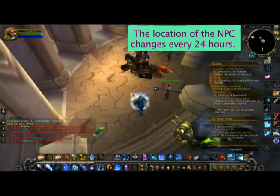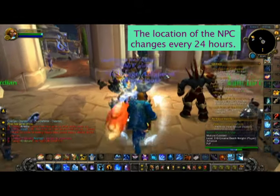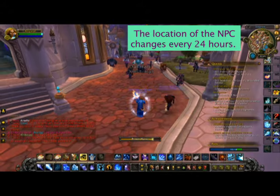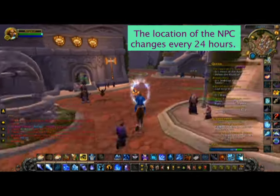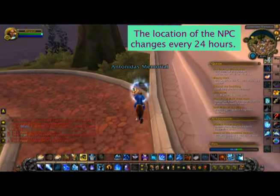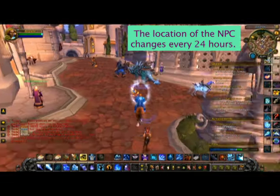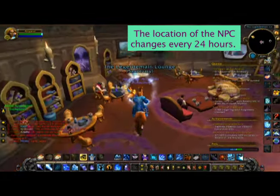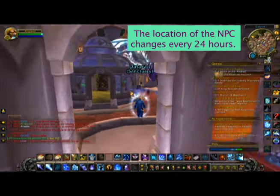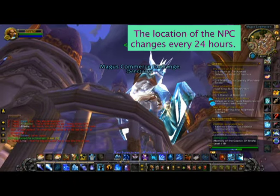Where are the buffs? The first buff is at the Dalaran entrance. The next one is at the North Bank. And then the next one is in the Leatherman Lounge. The next one is a dragon on top of the Herbalism dome.